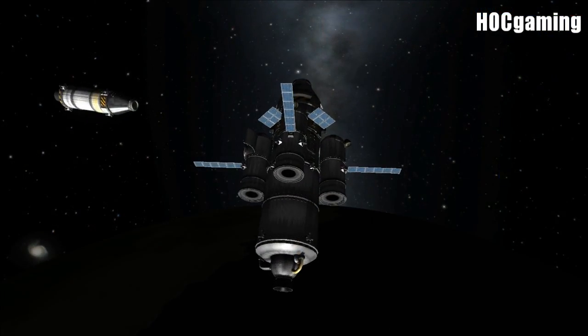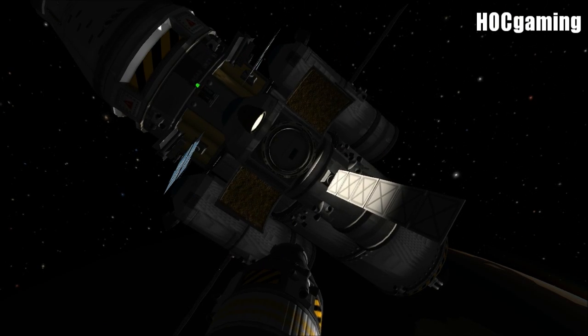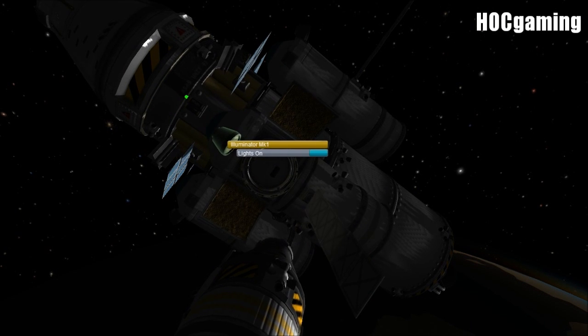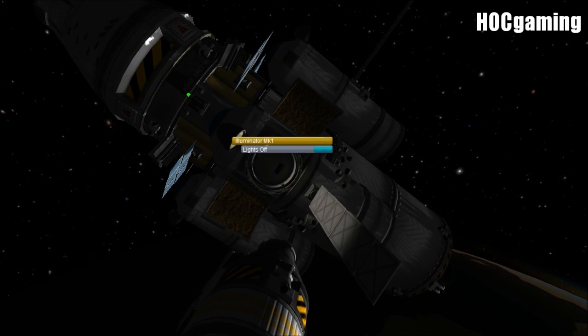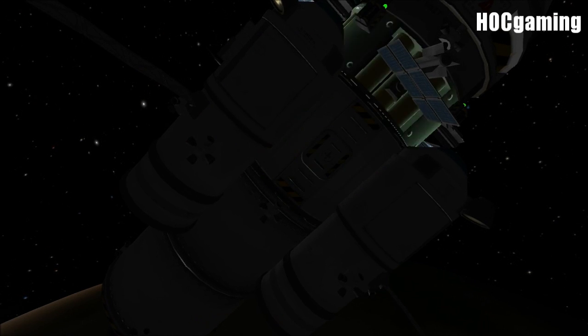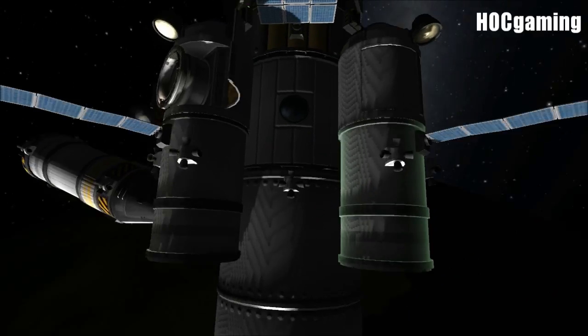There are also more part types: solar panels, docking ports, batteries, ion engines, lights, side mounted parachutes, and crew cabins. You can have up to four people in the hitchhiker storage container.